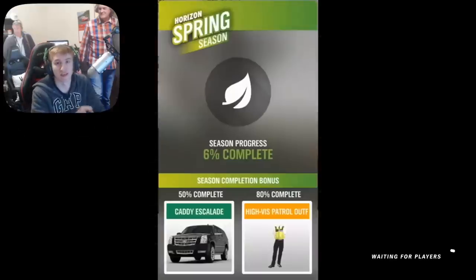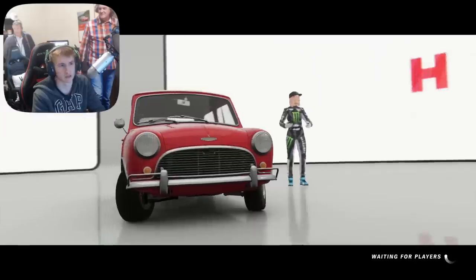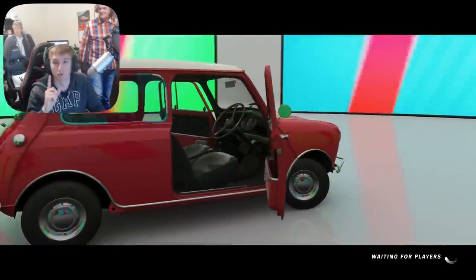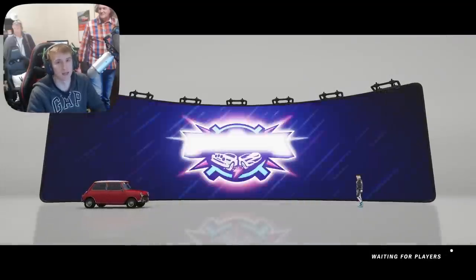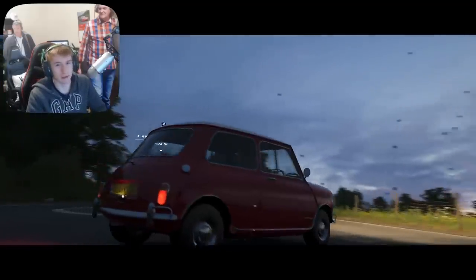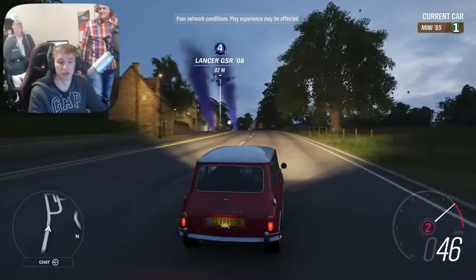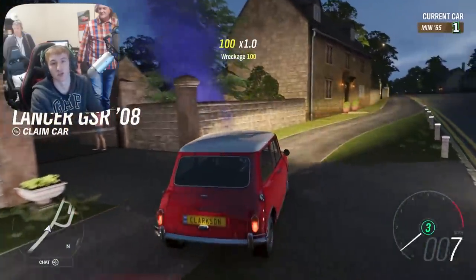In Spring, at 50% completion you can get the Cadillac Escalade. At 80% completion you can get the high-vis patrol outfit — some kind of police thing, looks like the Dutch ones. This may be what all the Torben Tuesday hints were hinting at. Two other cool things about Spring: number one, we're getting a new Showcase Remix — Aisha's Taxi versus a jet by the looks of it. And the fourth new car, one of the best — the Toyota AE86 is returning to the game, finally.